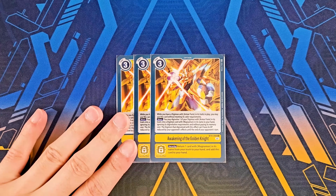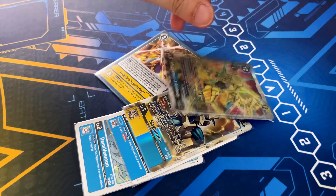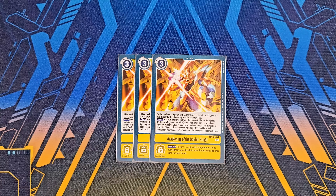Now we've got options — a lot to talk about. The first one is Awakening of the Golden Knight. Magna X does cost 5 to Digivolve on top of Magnamon, but with this card you essentially make it cost 3, reducing it and making it way cheaper, and it gives DP reduction protection until the end of your opponent's turn. Its security effect helps you return your Magnamon from trash, add it back to hand, and add this card to hand as well. As long as you have an Armor Form trait Digimon on the board, you can use this card without meeting color requirements — definitely a shortcut to climb into Magna X super quickly.